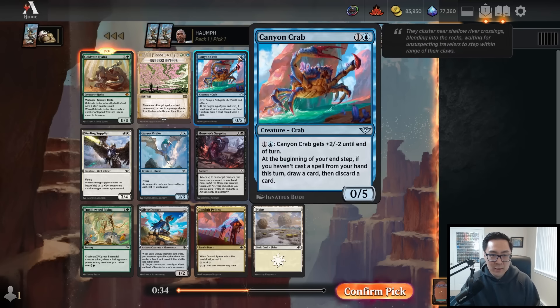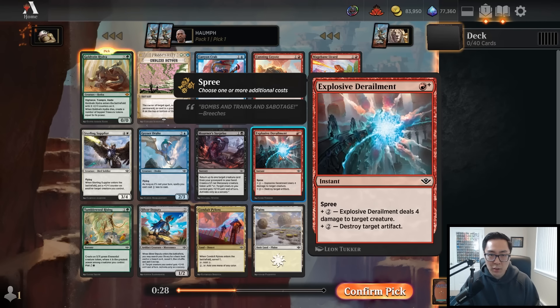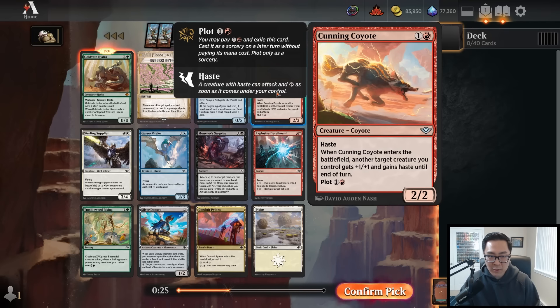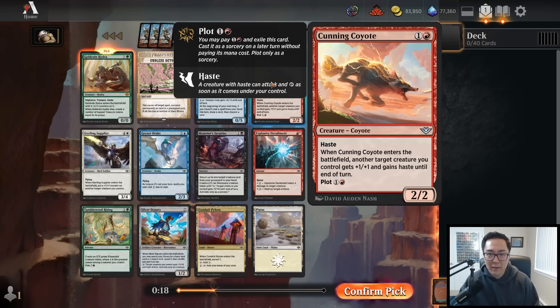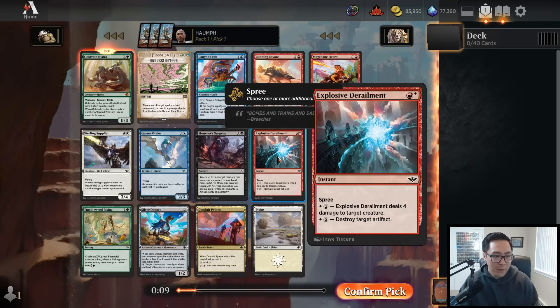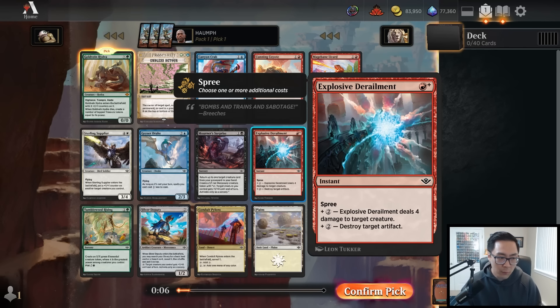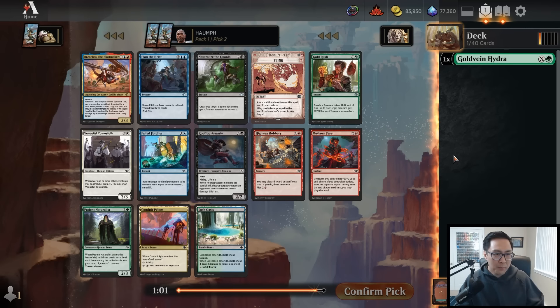What else is in the pack? Endless Detour stinks. Canyon Crab is pretty good if you're playing a draw-go strategy. Explosive Derailment is a pretty solid removal spell. Cunning Coyote is a decent aggressively slanted card. If the Gold Vein Hydra wasn't in the pack I'd probably take the Cunning Coyote - it's a two-mana two-two haste with plot that pumps something. One issue with red is that Explosive Derailment doesn't kill big green creatures like Cactarantula.